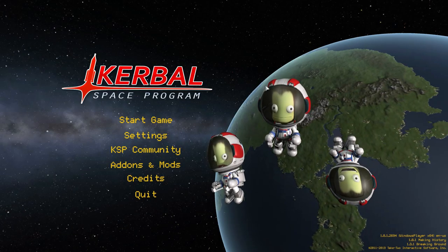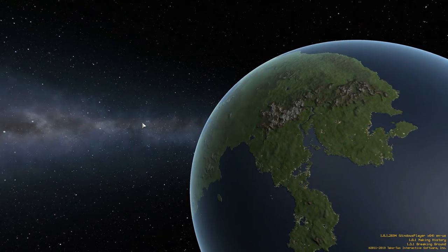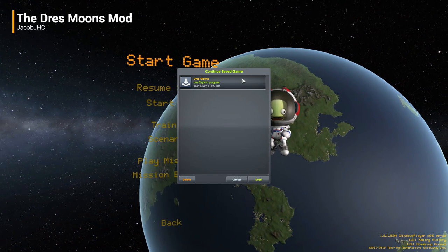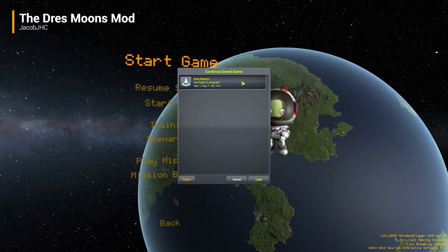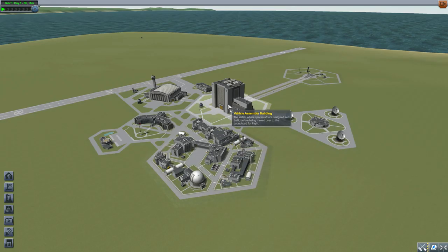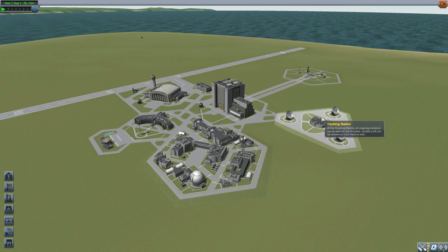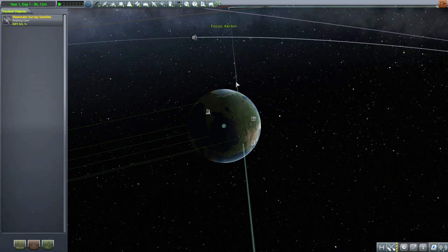Hello everyone and welcome back to Cutabow Space Program, where today we are having a look at the Drez Moons mod, which is being made by forum user jacobjhc. What this glorious little piece of work looks to add into the game is two lovely new moons in orbit around Drez, adding a bit more interest to that lonely little world. Let's jump right into the tracking station and have a look.